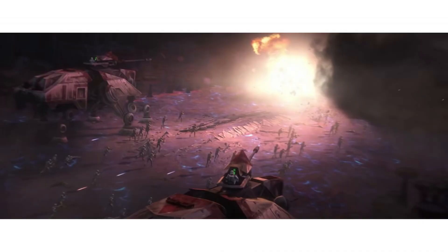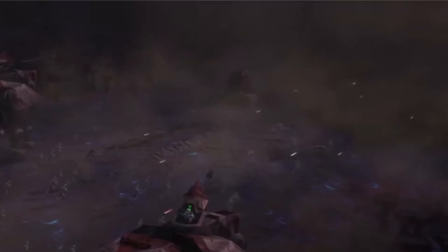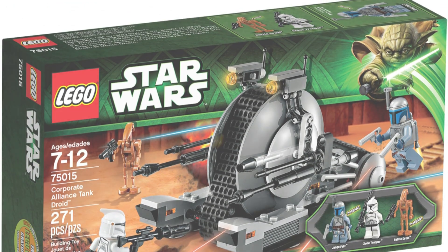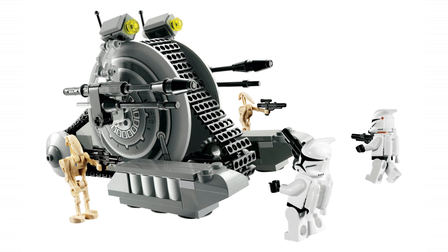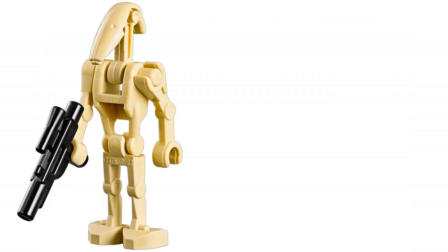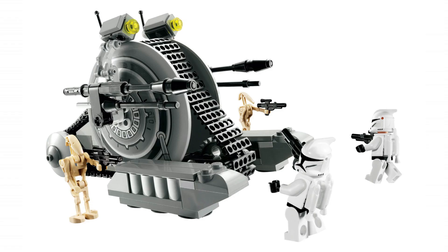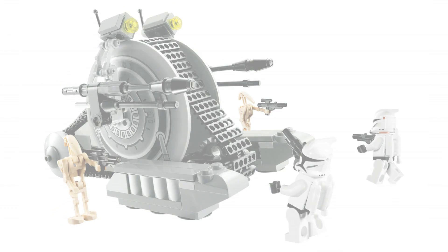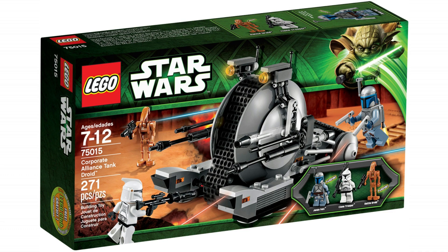Another set idea from the same scene is going to be a Corporate Alliance Tank Droid, which you can barely see in the fog, but it is there. We have not seen one of these since 2013, so it's about time we get a remake. The set could come with three or four minifigs and retail for $30. We could get an upgraded version with two droids and two clones, similar to the 2009 one. Getting more Clone Wars stuff in general is great.